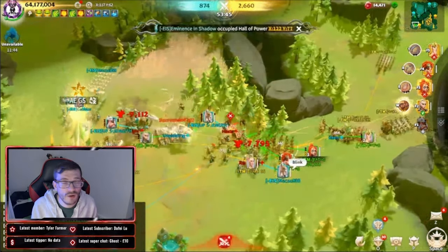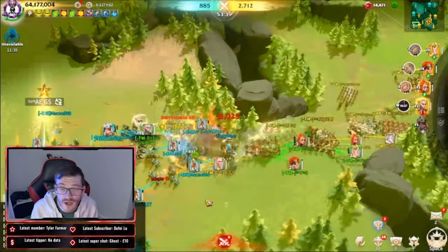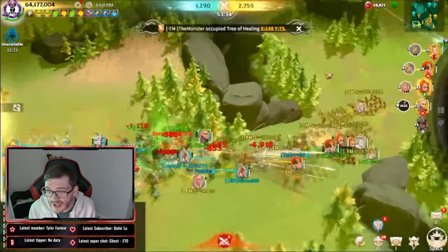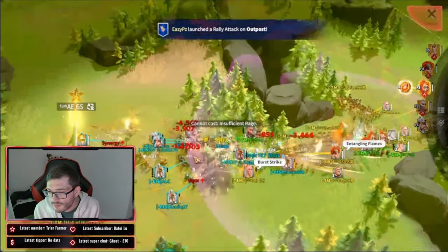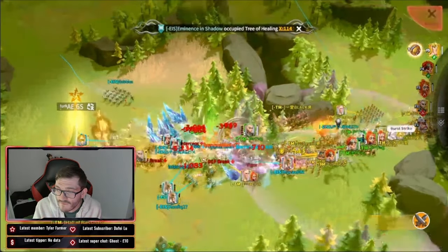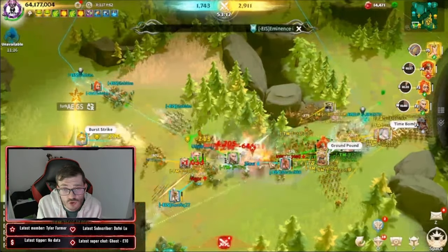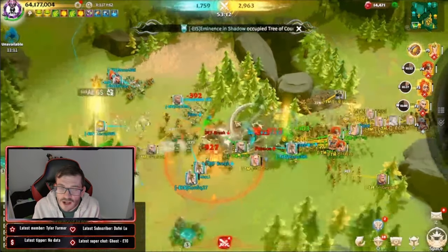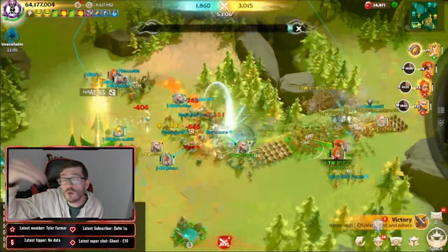The early game shows that gaining those buildings first gives you a massive leap in points — the faster you get them, the faster you're earning points back. This is the very first fight we're seeing, on the bottom side of the map. They're fighting for bottom control of that hall, and if TM can defend this position from EIS, they'll be able to push forward, claim that defensive structure, and push into the EIS zone.